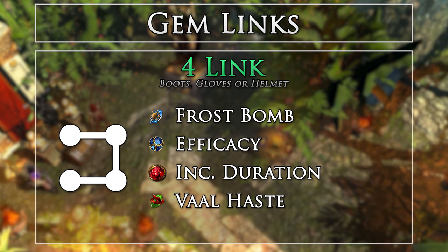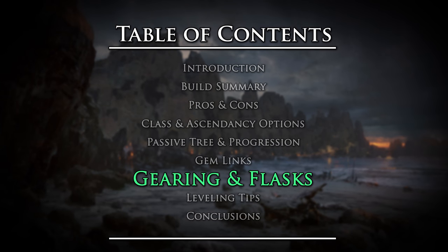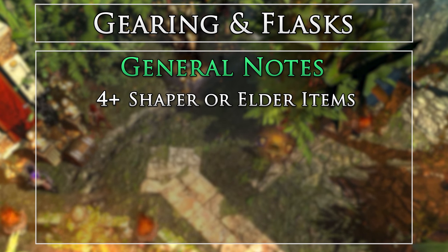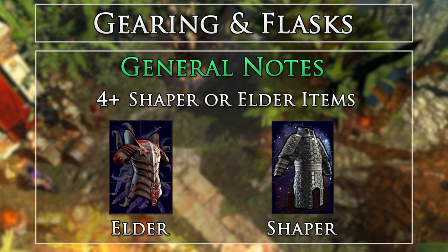This is used on bosses to reduce their regeneration and cold resistance. Vaal Haste is just here for mapping. A general note for gearing is that we want to try and get at least 4 or more shaper or elder items equipped for increasing the number of siphoning charges. These are the items with celestial or tentacle backgrounds. The more of these that we equip, the more damage and leech we will obtain. However, be aware that more charges means more degeneration. I found that 5 charges were easily sustainable once we reach our final levels and items.